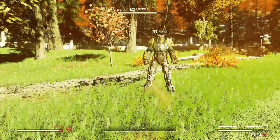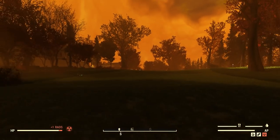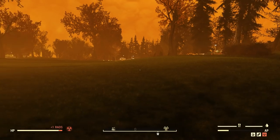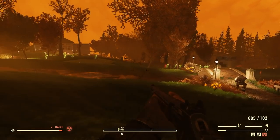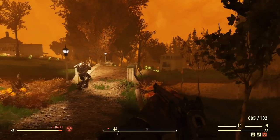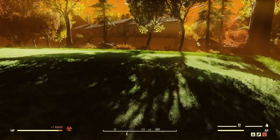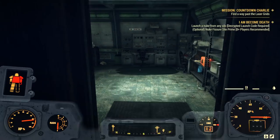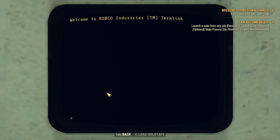I recommend bringing a lot of stimpaks, some RadAway or Rad-X, because there's a part where you have to work in radiation. I personally bring Mothman omelets because they give you 40-45 HP each and only cost one egg and one wood to make — super cheap and give you a lot of health. When you first enter a bunker, you'll be put into a room and see a door locked by a laser grid. Come around the corner to the left, and in that room will be two terminals telling you that you need a biometric card ID to open the laser grid.